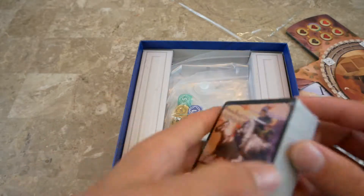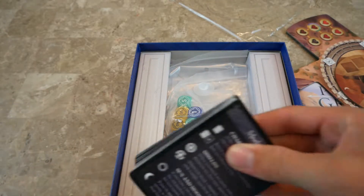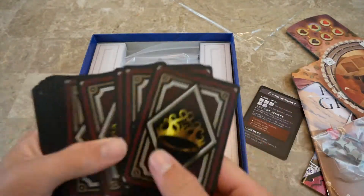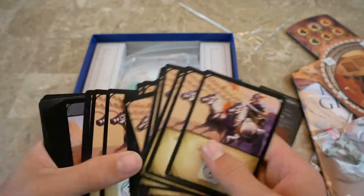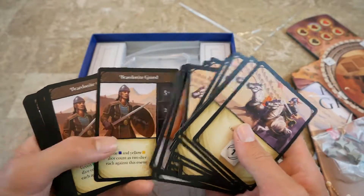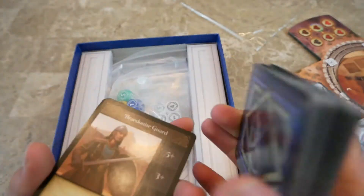Then we have some cards. There's your player aid, and then all the cards. In here there are conspirator cards, inspiration cards, chariot cards, and enemy cards. These are chariots, and some of them are enemies or conspirators. And then inspirations — those are cool. They all have good art on them.